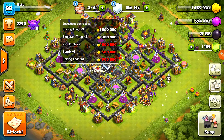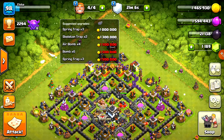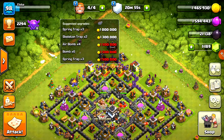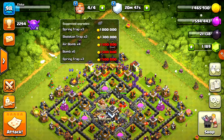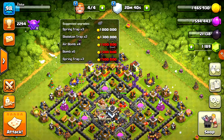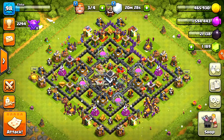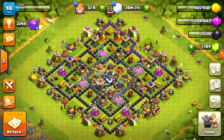This is what I was talking about with builders - the suggest upgrades feature. I can't zoom into it, but it tells you what you need to upgrade and how many of those upgrades you have. You see spring traps - we have 3 spring traps for a million gold, 2 skeleton traps for 1.3 million, 4 air bombs for 1.5 million, 6 bombs for 1.5 million, and 3 more spring traps for 1.5 million. It's pretty cool that it shows you exactly how many you need to upgrade and how much. We basically need to save up 3 million just to get those 3 spring traps. We're going to level this up to level 3. We'll push as much as I can off camera and see if we get a bit closer to Crystal 1 League.